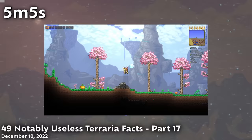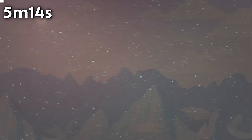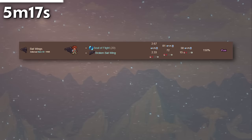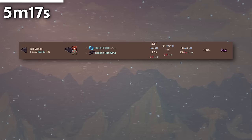The Fledgling Wings are the same speed as walking when moving horizontally, and even then they can only fly for 25 ticks, or just 0.42 seconds. The Bat Wings and Mothron Wings originally didn't have any horizontal speed bonus, meaning they flew at 15 miles per hour, the same as the Fledgling Wings, making them super slow in 1.3.